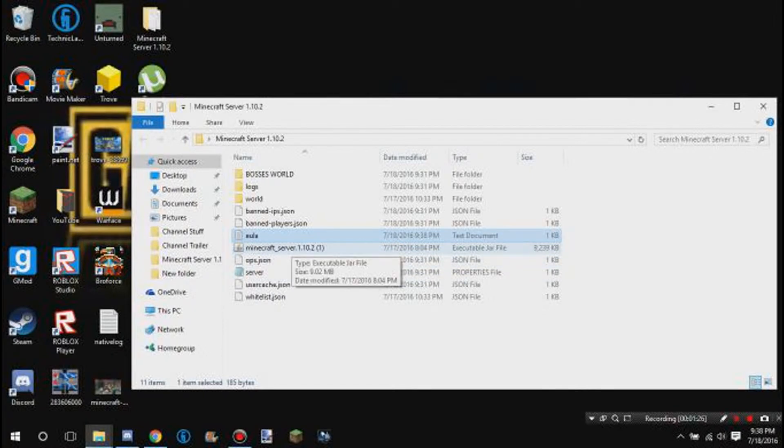Then you want to run the Minecraft server 1.10.2 again. When it's done, it's going to pop up as a box and say something like 'starting server spawn.' When that's done, in the chat box at the bottom of that window, type 'stop' and wait until it says it's done stopping, then exit out.